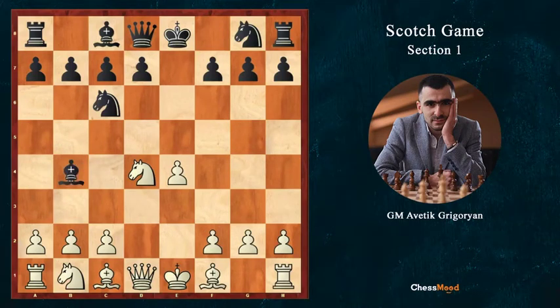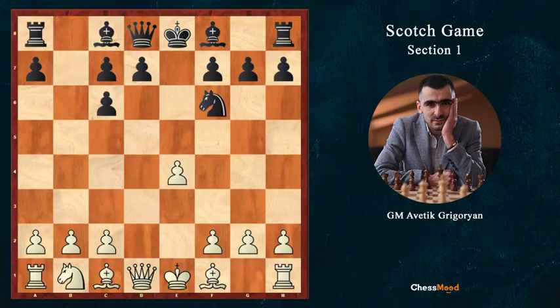Bb4 is much better than the previous moves and there is a big idea behind this move. The idea is that after Nc3, black plays Nf6, transposing to the Nf6 line in the 4th move Nc3 Bb4. Many players avoid Nf6 because after it the main line is Nc6, bc6, e5, which we are going to play and I will show you in the 3rd section.